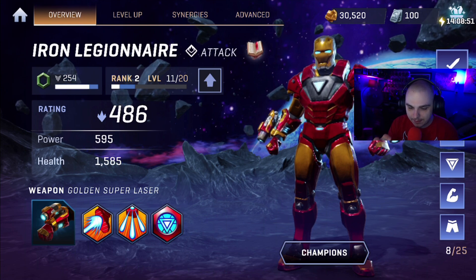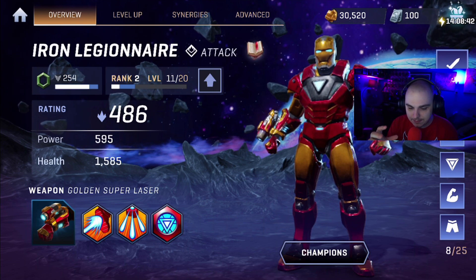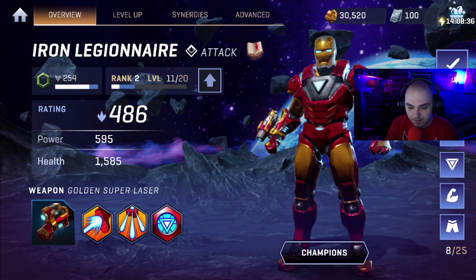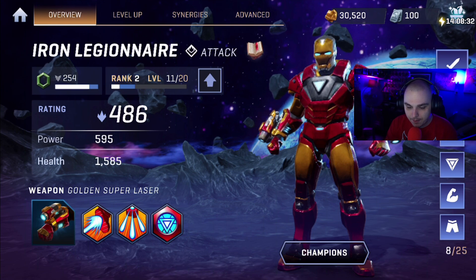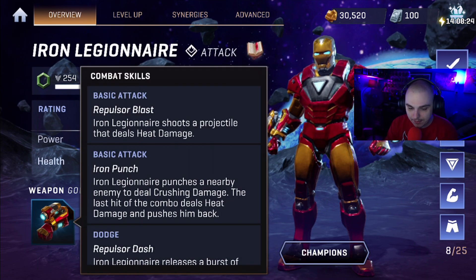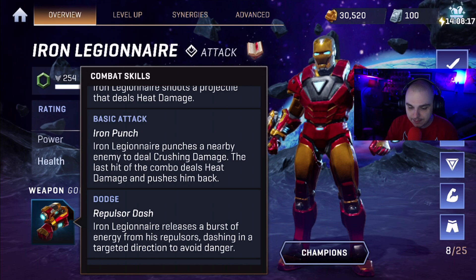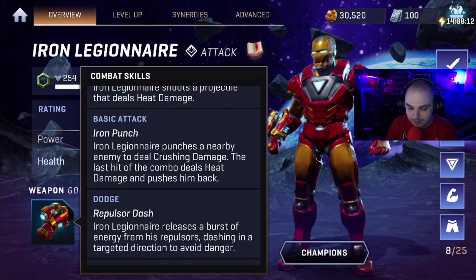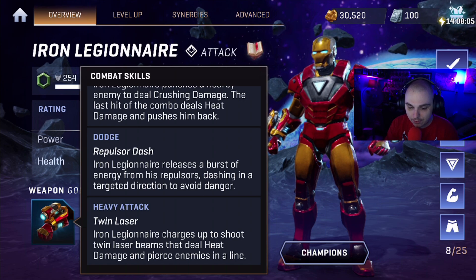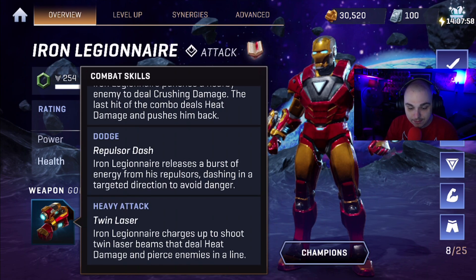Iron Legionnaire is an attack character, just like Black Panther — his role in the arena is to get in and do damage. The rating is 486, rank 2, level 11 out of 20. Power is 595, health is 1585. The weapon is a golden super laser. Basic attack: Repulsor Blast — shoots a projectile dealing heat damage. Iron Punch — punches a nearby enemy dealing crushing damage, last hit deals heat damage and pushes back. Dodge: Repulsor Dash — bursts energy from repulsors to dash and avoid danger.